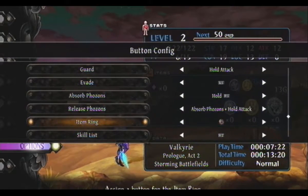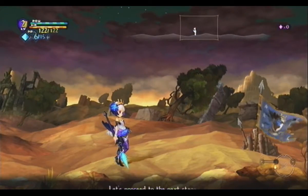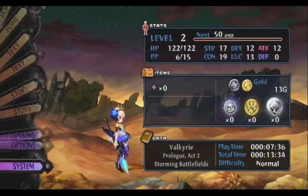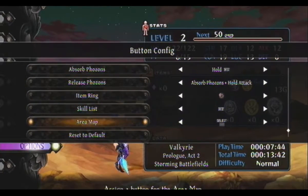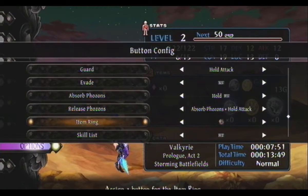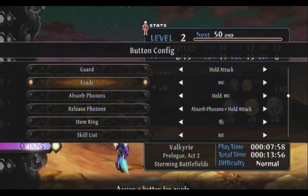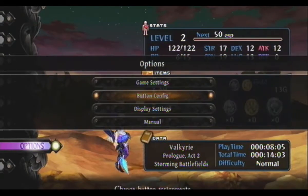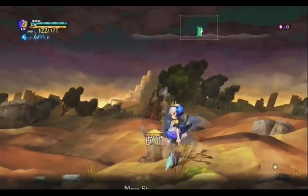Being an idiot, I have to go rebind the controls again. That's game settings, not button config. I wish I wasn't so stupid — I don't know what the heck it's called. Item ring is circle, skill list is R2, area map... reset to default. Let's reset to default and see what L2 was. Nothing's L2. You know what, I'll do this off screen — I don't need to worry about this for now. You can use L2 to see all your stats quickly.